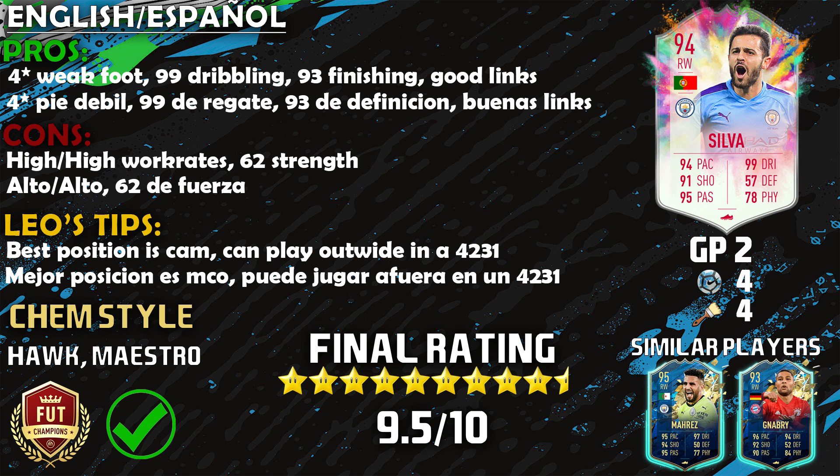He has 99 attack positioning, but sometimes on the counters he will stay back and somebody like Roberto Firmino or Bruno Fernandes will fill in that CAM role. I do advise you to put 'stay forward' and that should solve the problem. The second con is that 62 strength — this guy is weak, but he's super meta and you saw a couple of tackles where he stayed on his feet. He made — I think it was Blanc's moments — looked like a fool. He just ran through him.